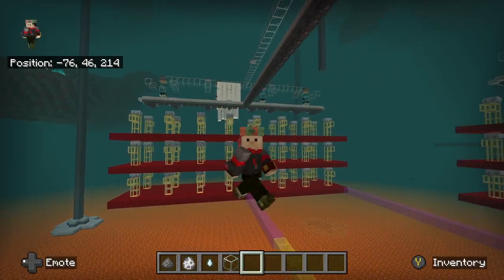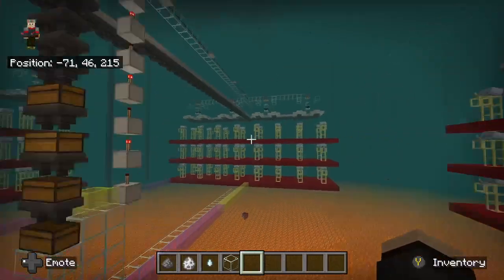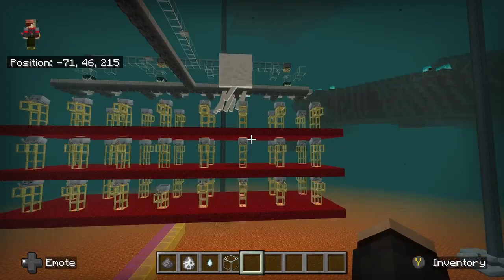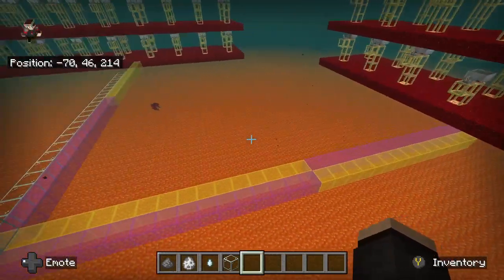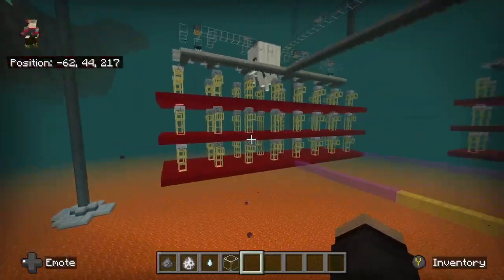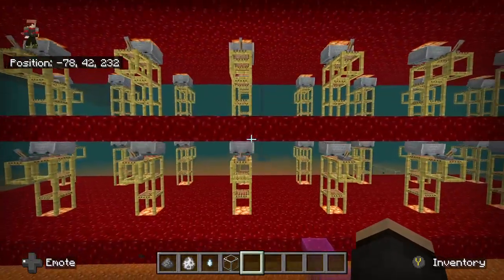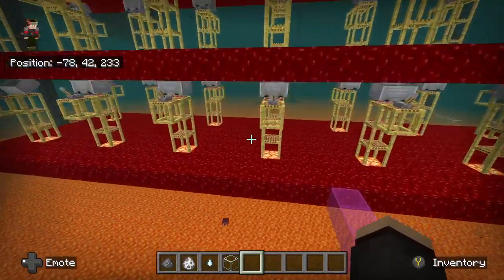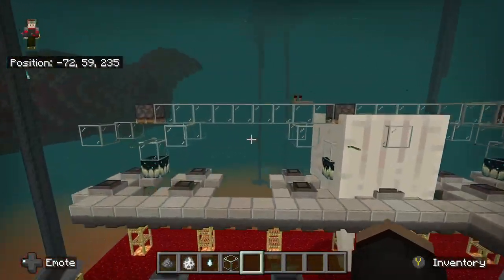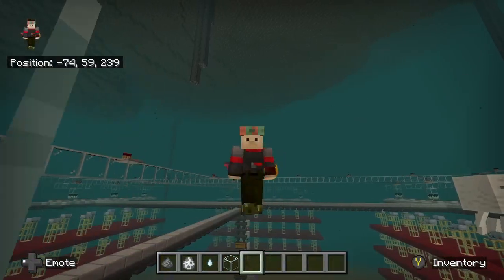It doesn't matter where they spawn — I'm going to get more ghasts spawning unless I have four between all four of these platforms. So IndieCraft came up with this wonderful little design of minecarts on top of scaffolding with activator rails going up, and then shifts them over just a little bit. And it was good.